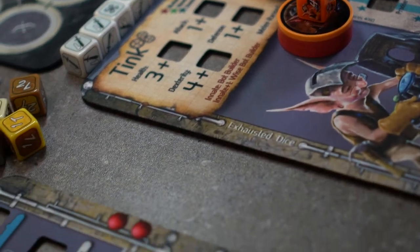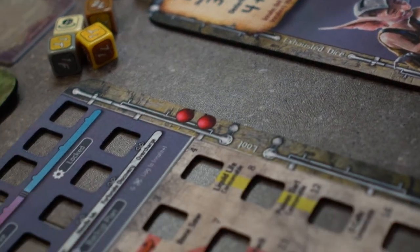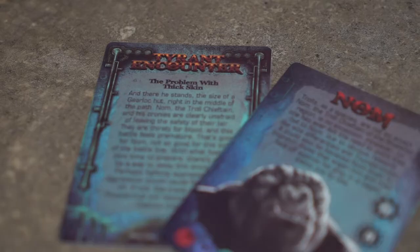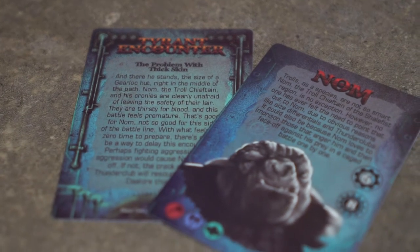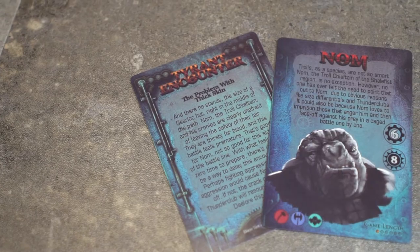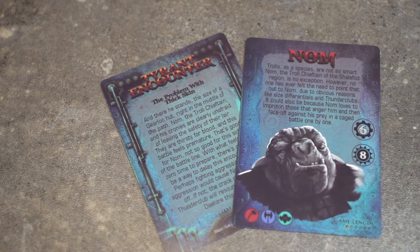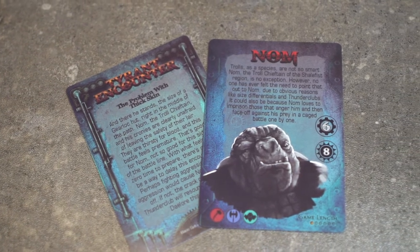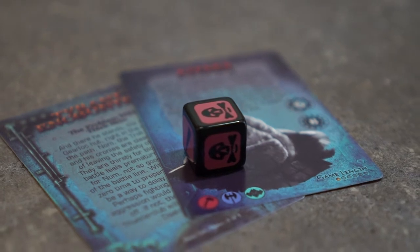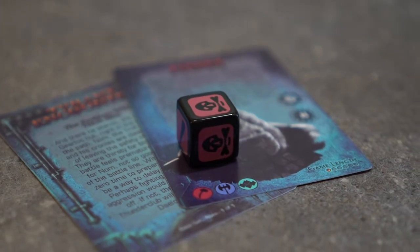Welcome to the setup video for Too Many Bones. In this video we will be setting up a two-player game. First we will choose a scenario — in this video we will set up against Nam, probably the most common first setup since he is the easiest and has the shortest game length. Grab Nam's tyrant encounter and his boss card and put them to the side for now.